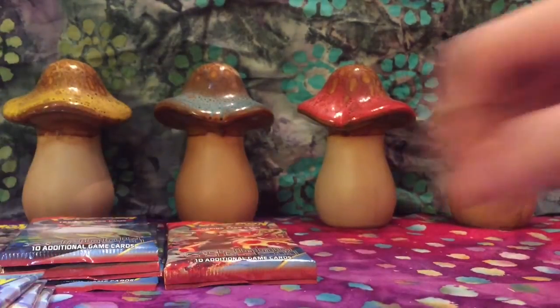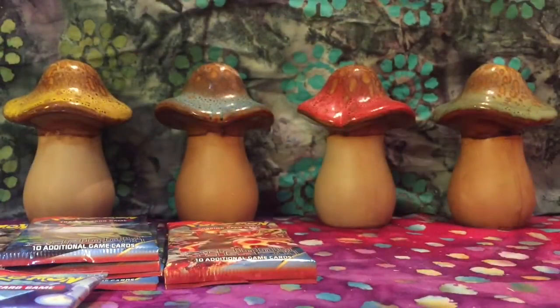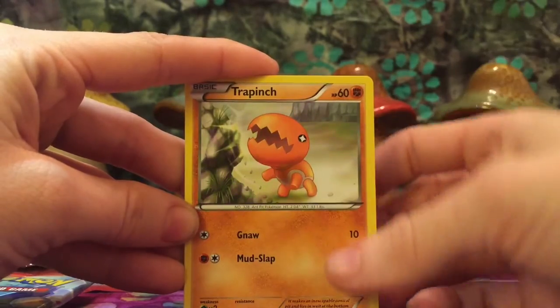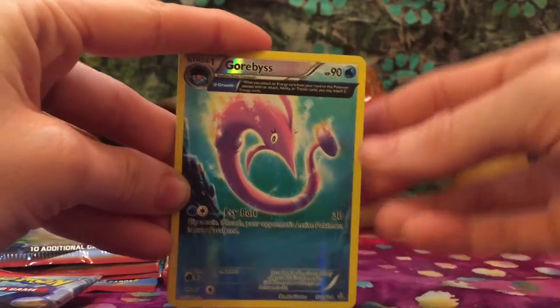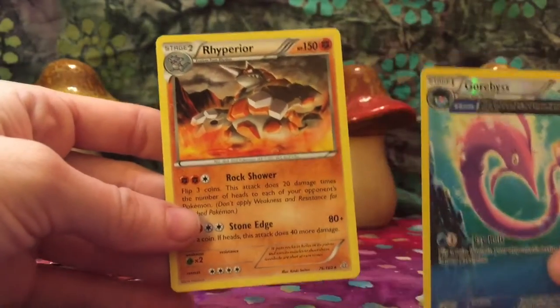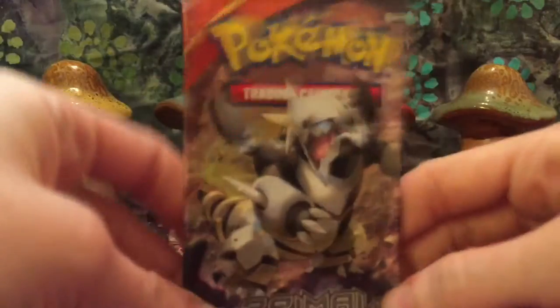Next pack, we will go on to the Kyogre. Starting with Aggron Spirit Link, Trapinch, Vulpix, Spheal, Hone Edge, Hippopotas. Reverse Holo Gorbis. This one has the Alpha Growth. Super sneaky from the back — Nidoqueen — and a Rhyperior. Nice. Great fourth pack of our Booster Box, and then we'll go back to the Aggron.